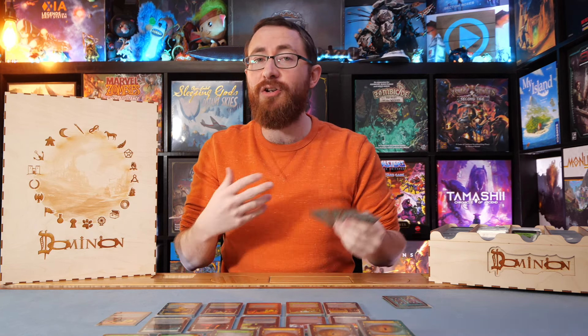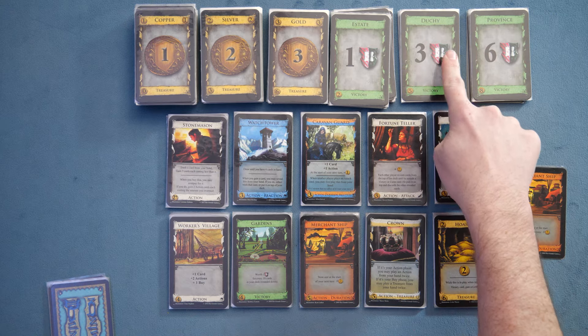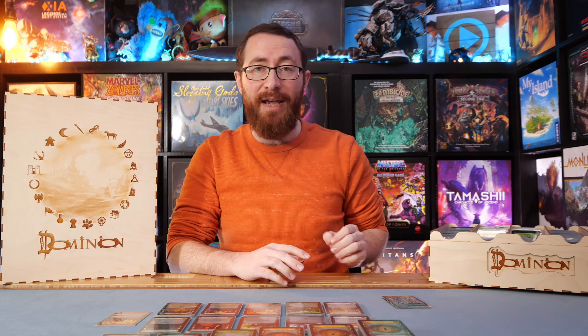You can see how I'm slowly starting to craft my strategy. I could have used the stonemason to trash the estate and gain two cards costing less than it — but the estate costs two, so only copper qualifies. I could have bought the crown, or a duchy to clog my hand with points, or overpaid for the stonemason to gather two action cards — which I probably should have done in hindsight.